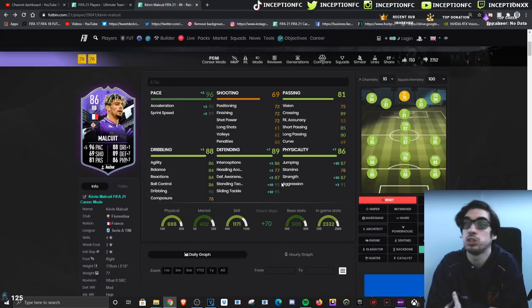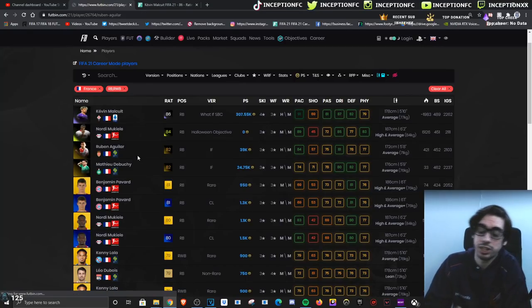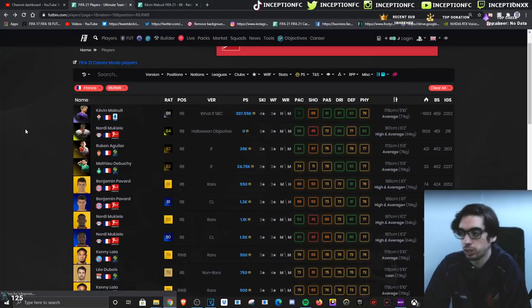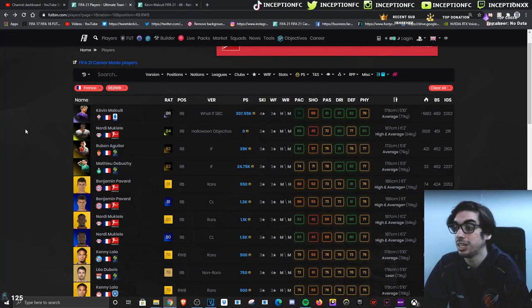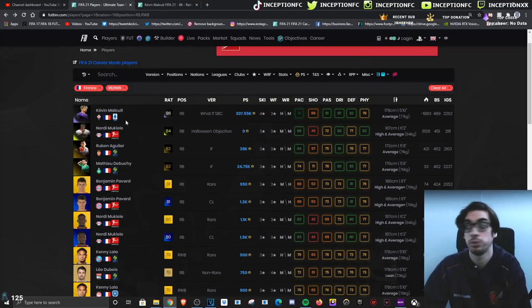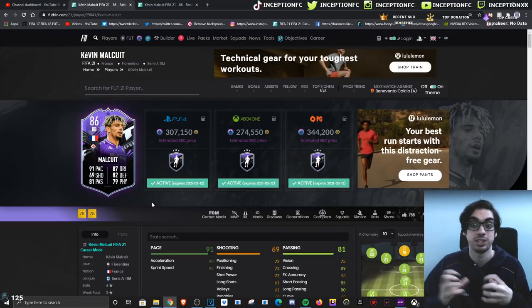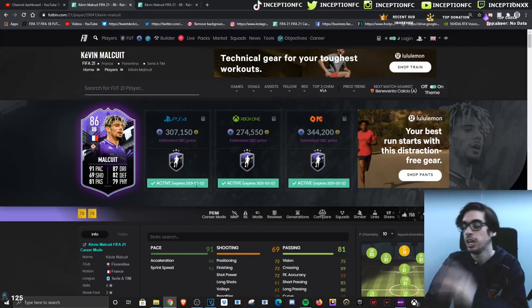He is probably the best right back that plays for France nowadays. The other options are the Mukiele card or an Aguilar card with a shadow chemistry style, which can do the work — but Malqui is a better card. The price range of 300k is too expensive for how he performs in-game; I don't think he's that crazy honestly. But is he a good right back that gives you French serial links? Yes — probably the best French right back in the game right now. The SBC price is definitely up there, but if you're putting SBC fodder in because you want French links for a future squad, he'll definitely be cool.